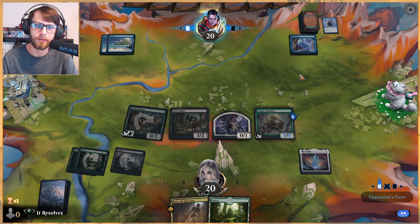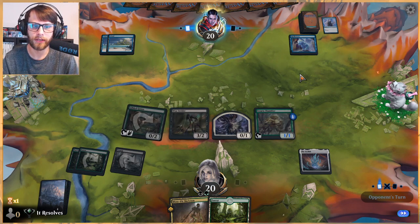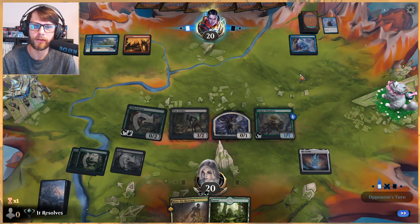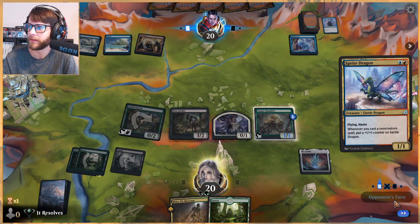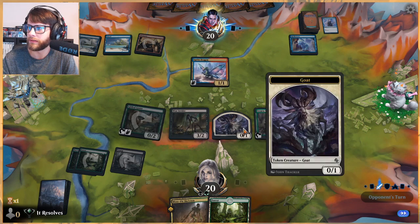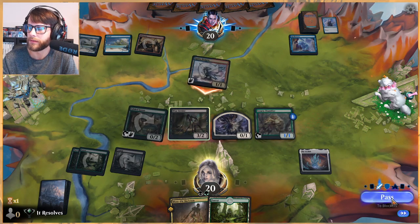I love Golgari decks — they generally provide a lot of nice mid-range value pieces. We're looking at a very nice little board presence here. Granted they've got some burn, I'm sure, but we just have a lot we can do, which is nice. Worth noting we can just sack the goat and scry — I don't know that that's correct, to be honest.